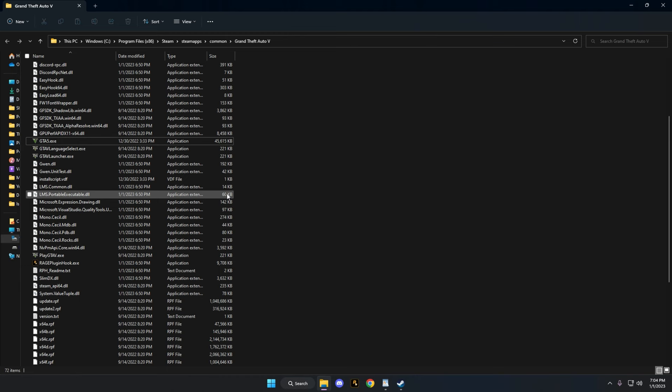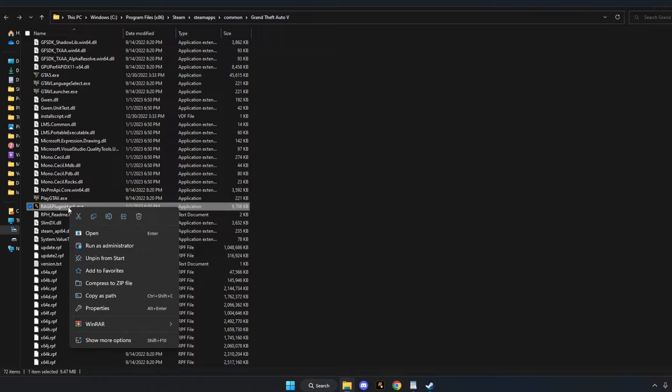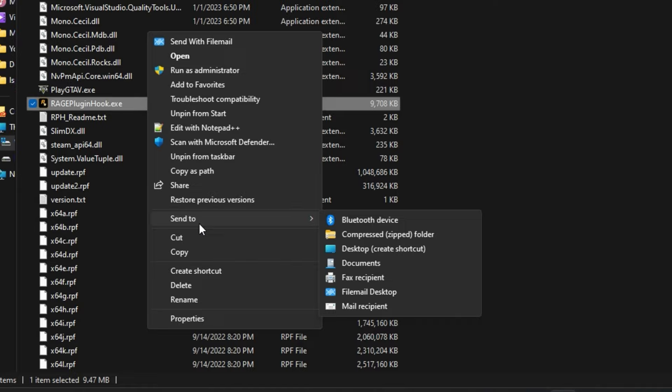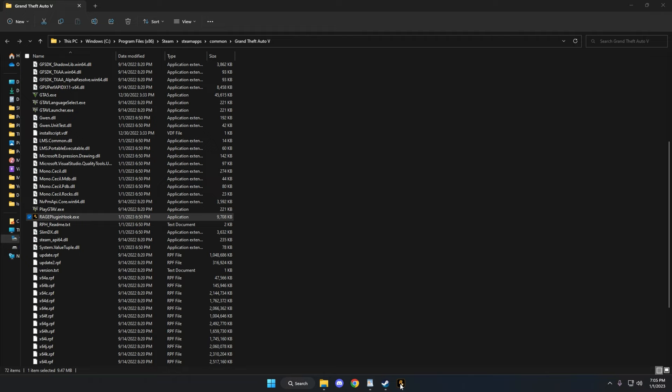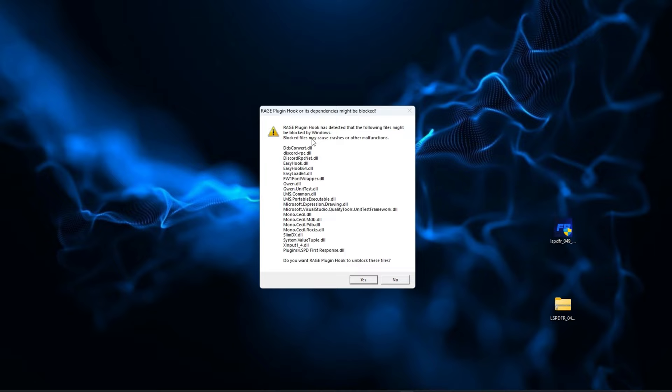Now go back to your main game directory where GTA5 is located. You'll find a file called RagePluginHook.exe - right click it and send it to the desktop. On Windows 10 the option appears directly; on Windows 11 go to Show More Options, then Send To, then Desktop. Once done, close the game directory. I've pinned mine to the taskbar for quick access. I just fired up Rage Hook for the first time on this clean install of GTA5 with LSPDFR.